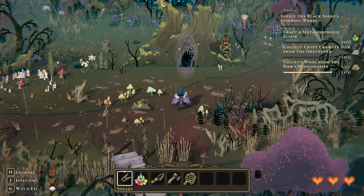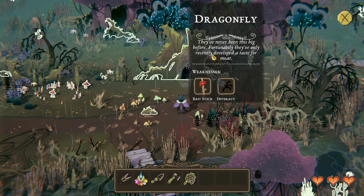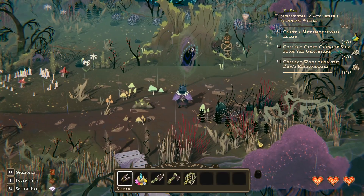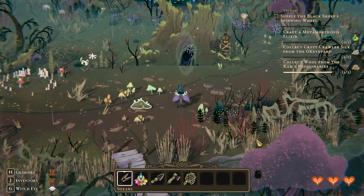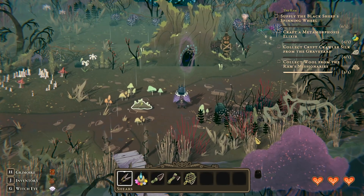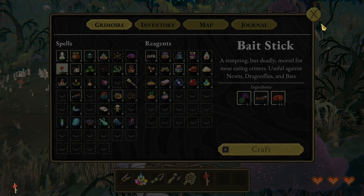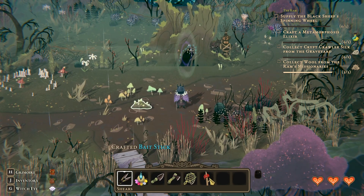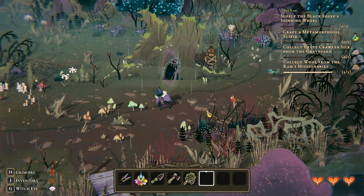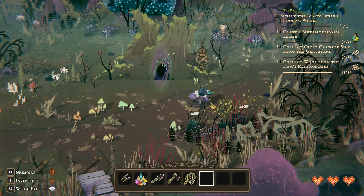Because I need these bugs. Dragon plot. Bait stick. Not that Grimoire. Bait stick. And we want to pop that right here. Okay, bug bits. We want the Metamorphosis Elixir. Now Crypt Crawler Silk from the graveyard — I don't have anything like that, so I'm not entirely sure where that comes from.